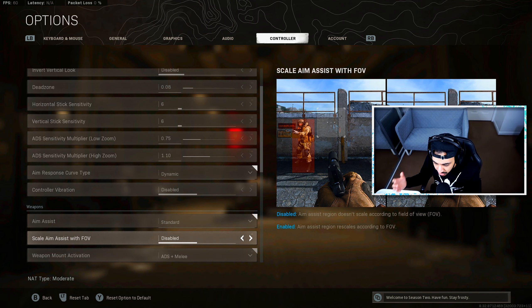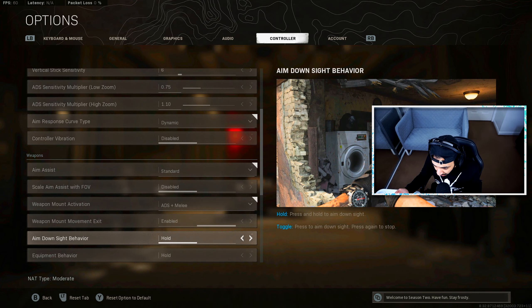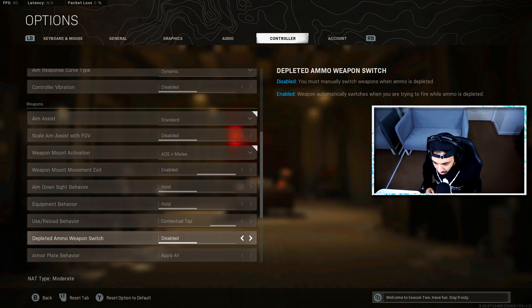Scale aim assist with FOV I have set to disabled — I don't want my aim assist changing when I have a higher FOV. Weapon mount animation is set to standard. Weapon mount movement exit I have set to enabled. Aim down sight behaviour — hold. Equipment behaviour — hold. Use and reload behaviour, make sure you have this set to Contextual Tap — this helps when reloading or picking up weapons simultaneously, prioritising your reload before picking up weapons. Depleted ammo weapon switch I have set to disabled, because if I run out of ammo on my SMG but need to move quickly, I want to keep the SMG for faster movement rather than automatically switching to a weapon with ammo.